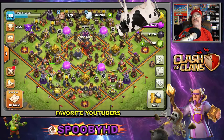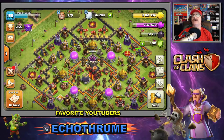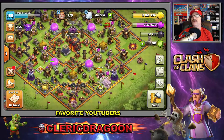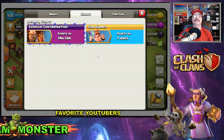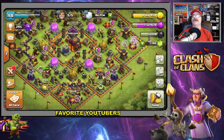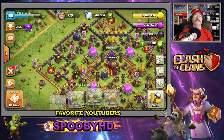Holy cow! Let's get some of this elixir and gold. Let's take a peek at what Supercell's got going on for us today. Colossal Contamination starts in 14 hours and 13 minutes, and clan games start in seven days — that is awesome!